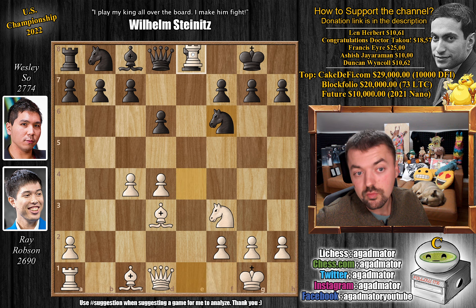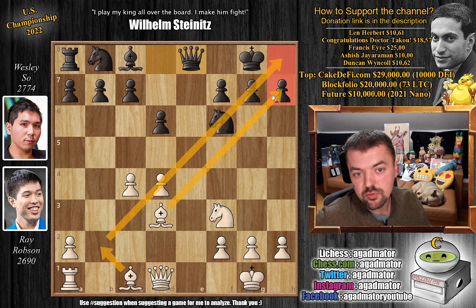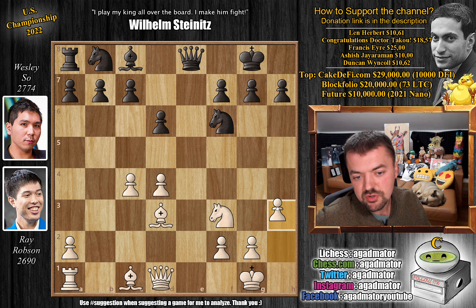Ray castles, offering a full pawn. Can Wesley capture? The pawn can be captured, but you have to play incredibly precisely after you do. e captures on d4, c captures, knight captures on e4 — but not bishop captures. Rather rook to e1, threatening to win the knight. Knight to f6, rook captures on e8, queen captures. Now you have the bishop pair, having sacrificed one pawn. You'll put the bishop on b2, claiming the long diagonal, and play d5 to open up the dark-square bishop's diagonal. But first pawn to h3, stopping any bishop g4 ideas.